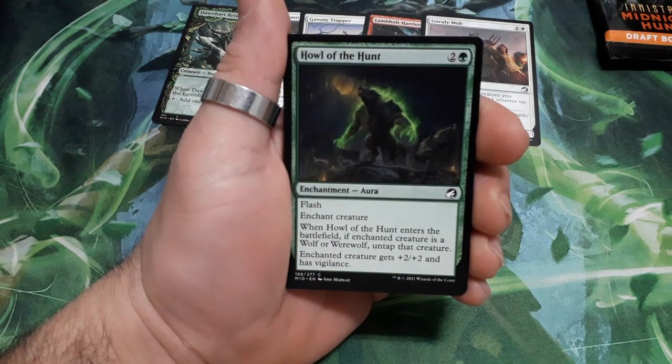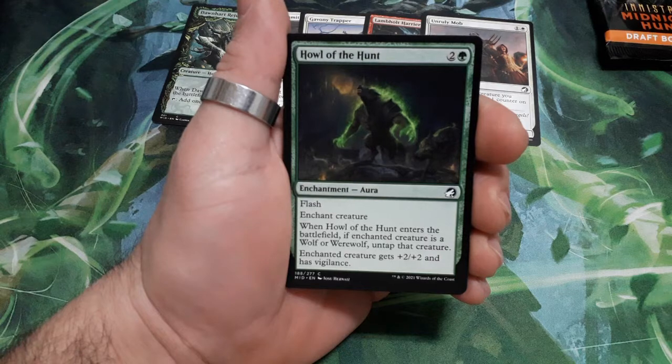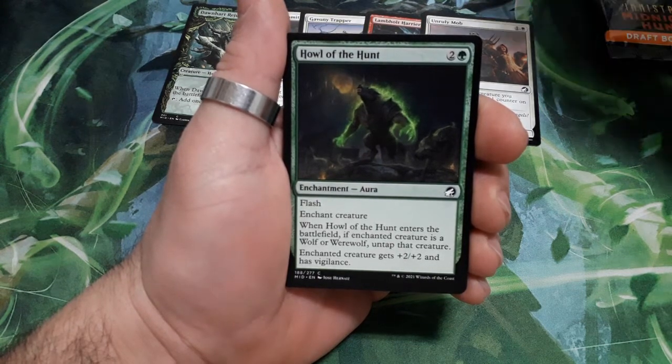Howl of the Hunt, three drops. It has flash. When Howl of the Hunt enters the battlefield, if the enchanted creature is a Wolf or a Werewolf, untap that creature. Enchanted creature gets plus two plus two and has Vigilance.